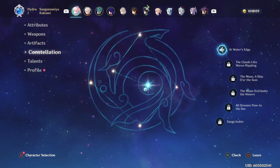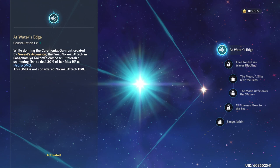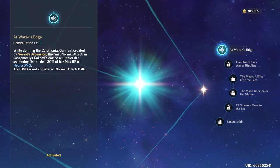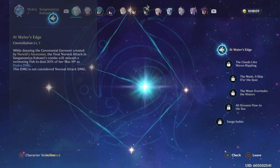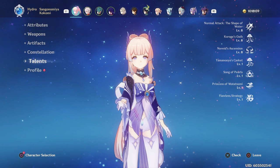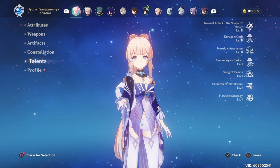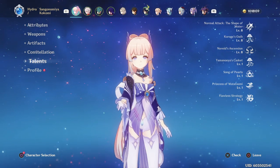As for her constellations, my Kokomi is currently sitting at C1 — I just wanted that little bit of extra damage. Some have found it possible to auto-attack cancel in order to get similar damage output, but I hate auto-attack cancelling, so C1 was best for me. Lastly, her talents are currently sitting at 8-7-8. Yes, it does say 8-8-8 on screen — I recorded this after the fact, but during the actual team testing they were sitting at 8-7-8.